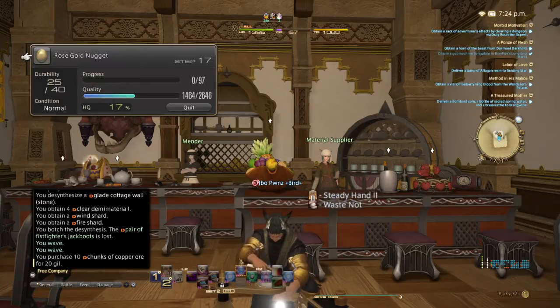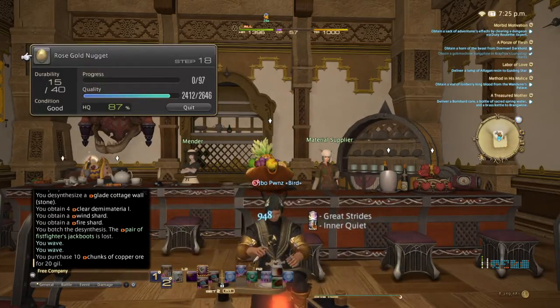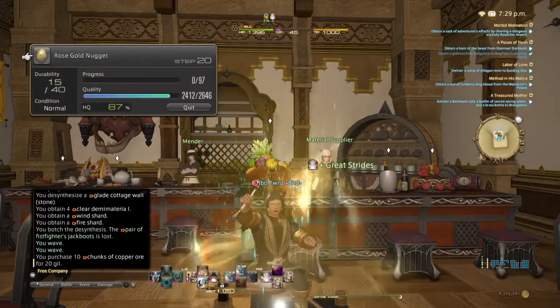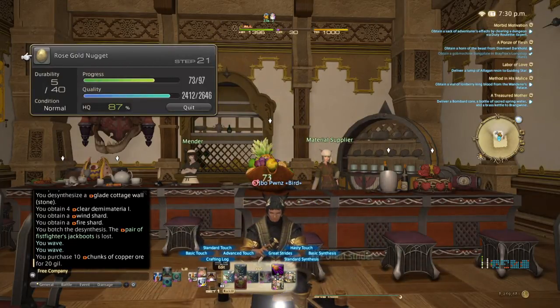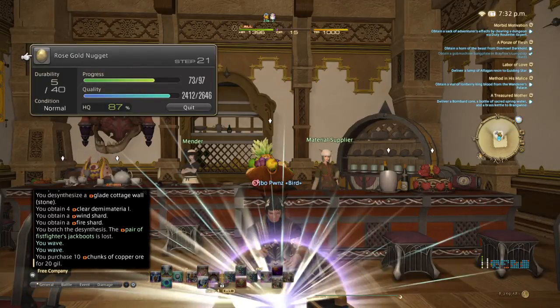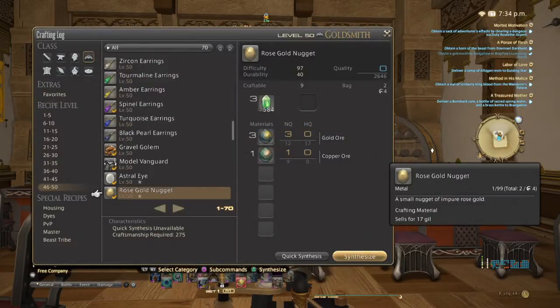I just wanted to demonstrate first. Alright, so we are at 87%, and we're going to go ahead and I'm going to use Great Stride, and then use my Standard Synthesis, and then Standard Synthesis — and bam! Rose Gold Nugget HQ out of all NQ items.